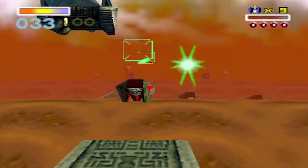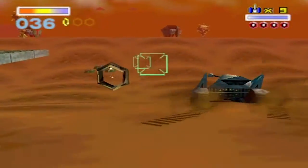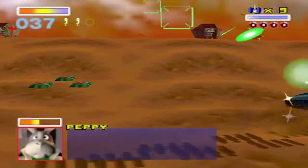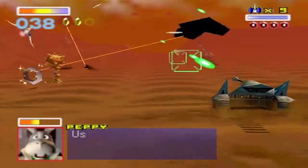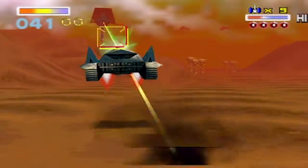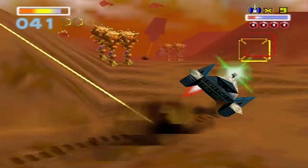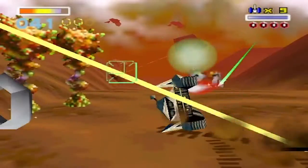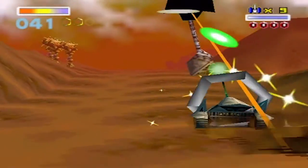I think it also counts towards your kill counter — yeah, it does. So it's kind of fortuitous to take it out if you're going for the high score. Use the boost to get through! They call that the TDAT — the Titanian Automated Defense Turret. Actually, something very interesting about Titania.